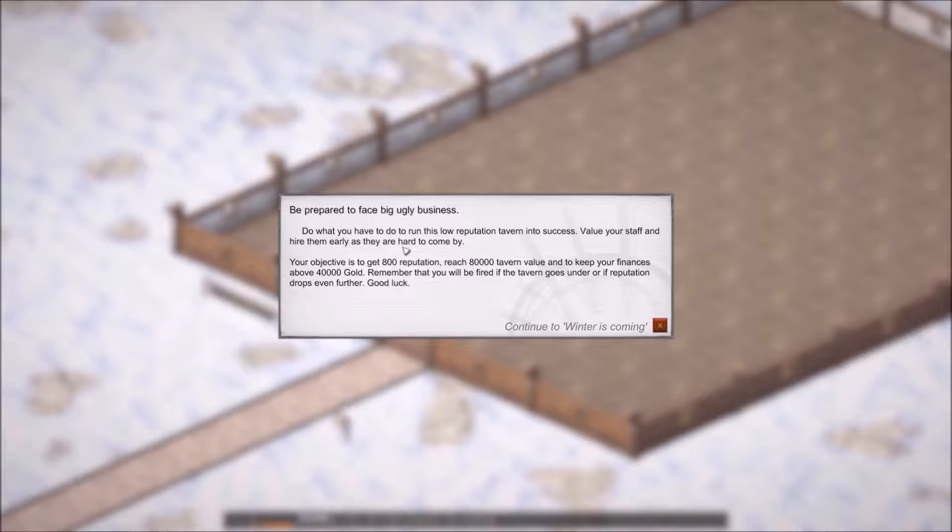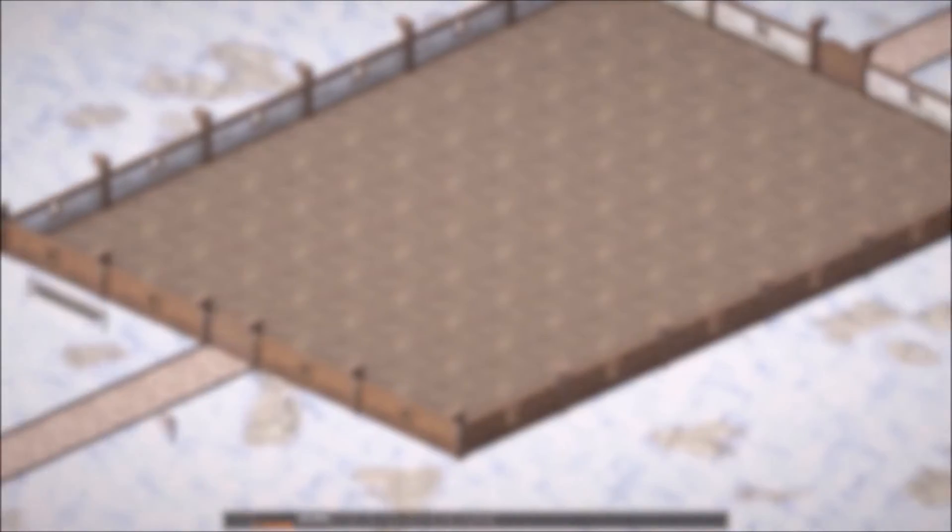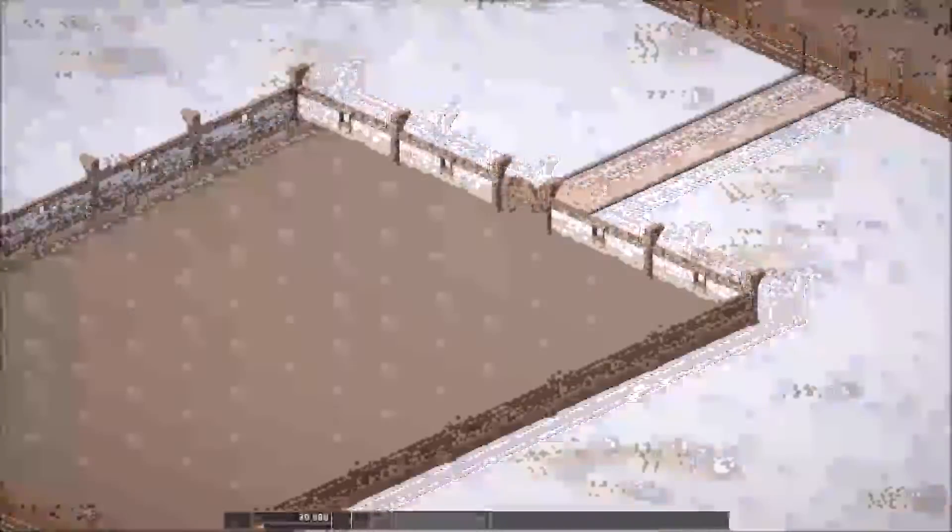Do what you have to do to run this low reputation tavern into success. Value your staff and hire them as early as you can, as they are hard to come by. Your objective is 800 rep, 80,000 tavern value, and keep your finances over 40,000 gold - which is a big one. Remember that you will be fired if your tavern goes under, or if reputation drops even further.